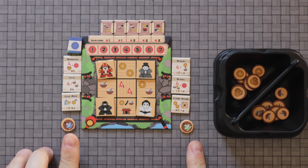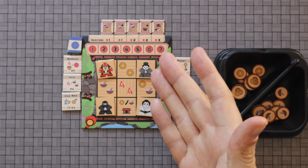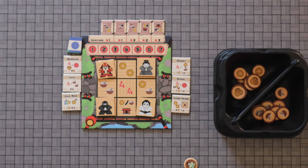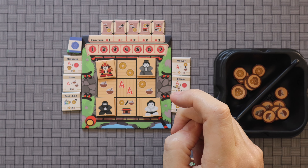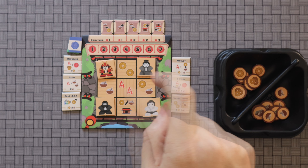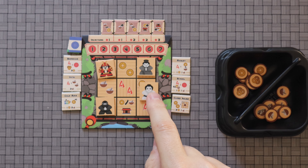Each player will select either red or green, and on your turn, you're going to move one of these four meeples. My understanding is that they're going to actually be meeples in the final version, but for now they're obviously just these cardboard chits here. You're able to move them orthogonally, and you're simply going to move one and cover another space. Whatever space you cover, you will take that action. It might be you gain resources such as gold or rice, or two gold there.